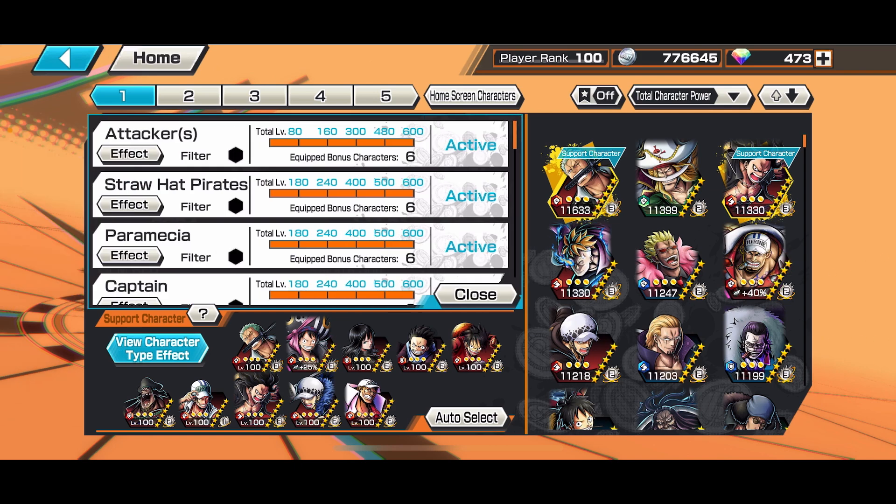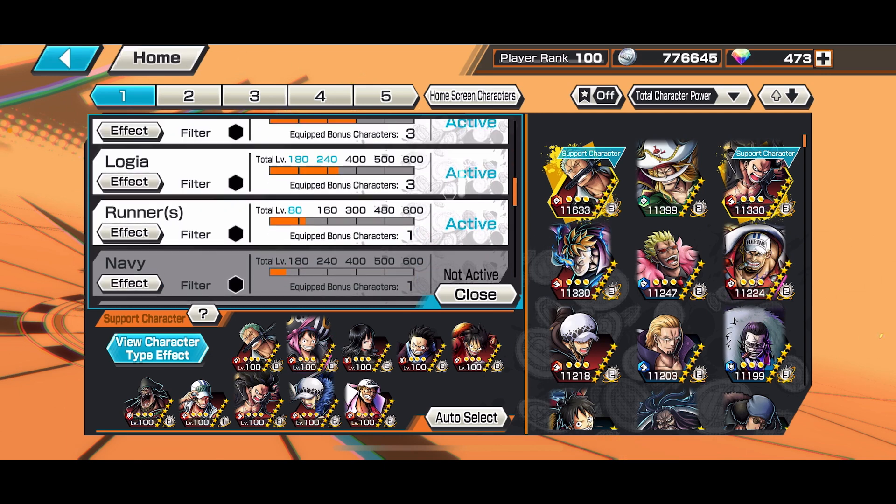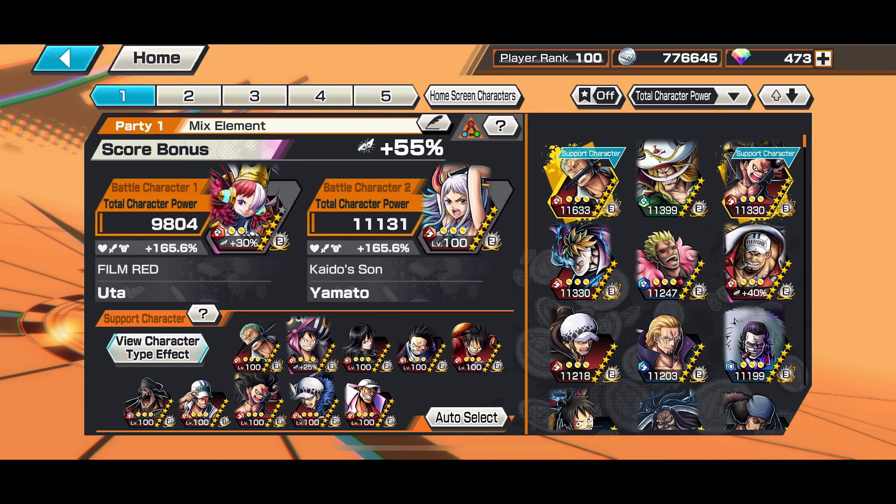The support tag I'm using is Attacker, Straw Hat, Paramecia, Captain, Grand Line. Then the extra tags: Worst Generation, New World, Defenders, Logia, Runners — with 165 support percentage.